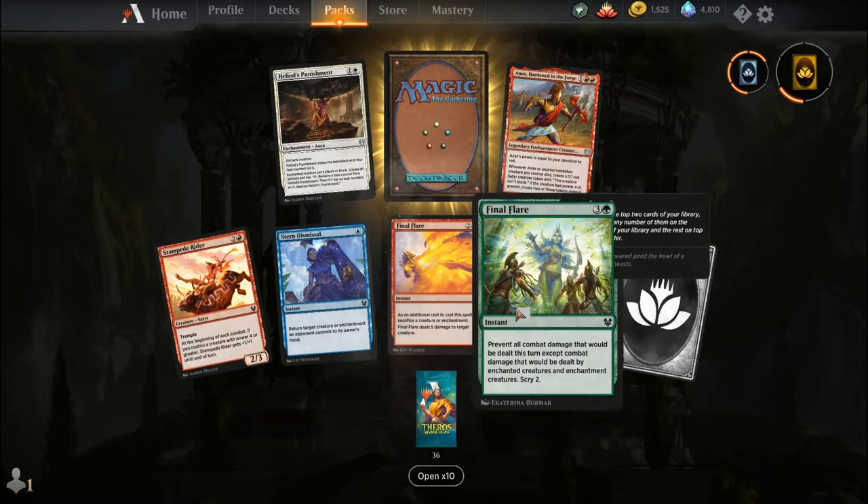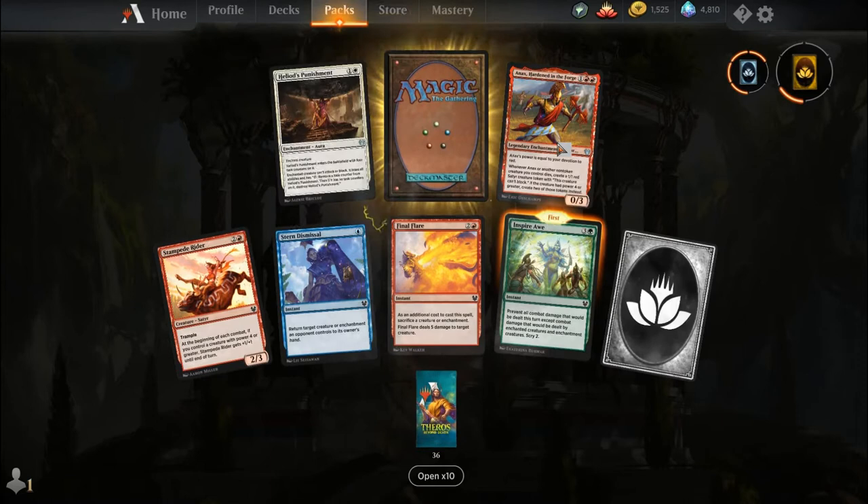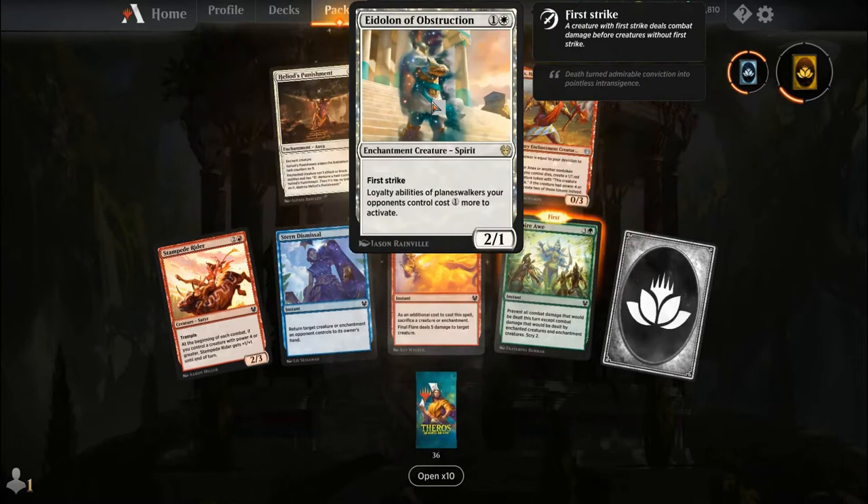Stampede Rider, Stern Dismissal, Final Flare, Inspire Awe, common wildcard, Heliod's Punishment, Annex Hardened in the Forge, and our rare is an Eidolon of Obstruction.